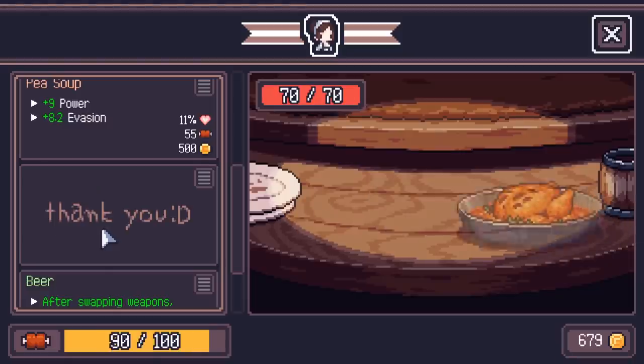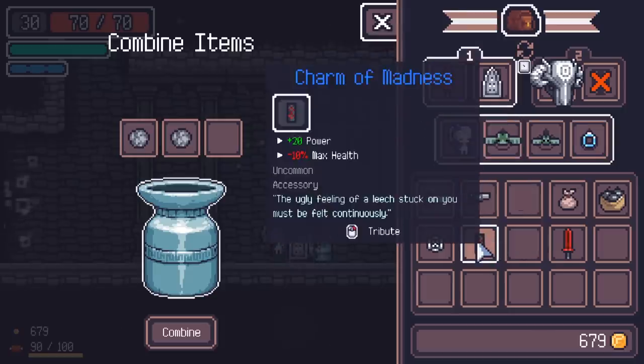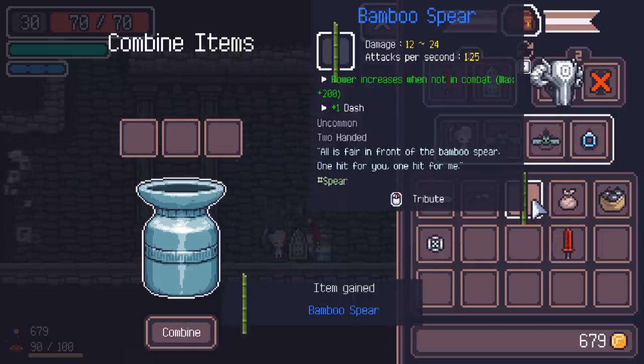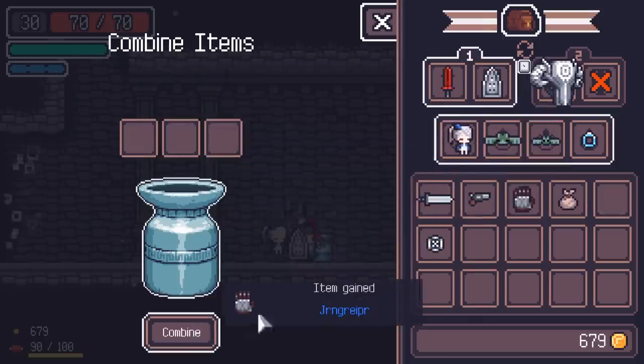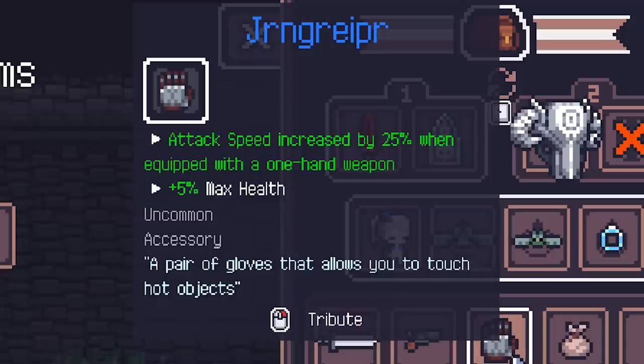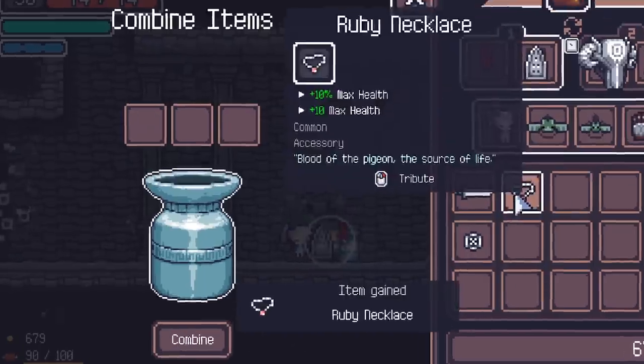Next food is gonna give us defense plus evasion. And let's mess with the item combiner to see what we can get. Blue, blue, blue equals garbage. Blue, blue, and blue equals... well that's something we'll take for now. That's increased attack speed plus max health. And we'll just throw whatever else in there because who really cares.